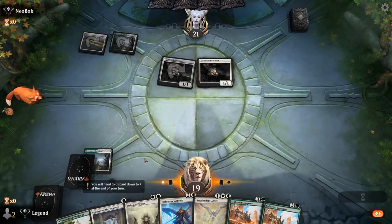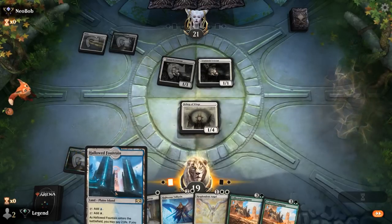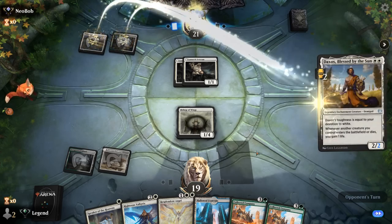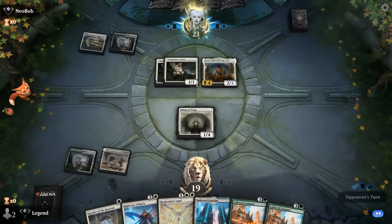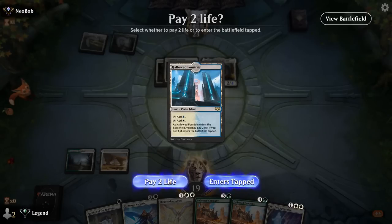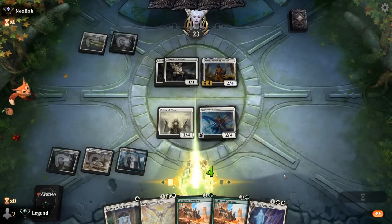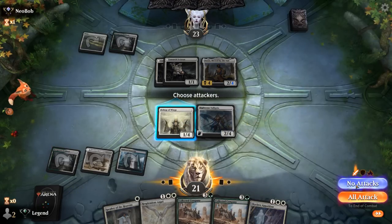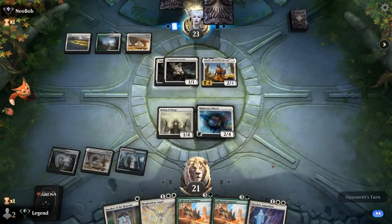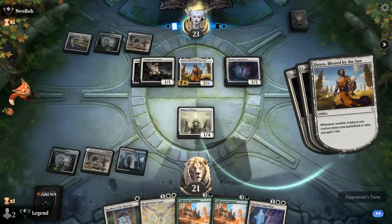Our opponent is on the play. The land is great. We get our Bishop out, and then between Resplendent Angel and Valkyrie it's kind of an interesting choice. Opponent may be a more traditional lifegain deck without Angels, but more likely they're just missing Angels at the moment. Let's go with Righteous Valkyrie first — that way if we miss a land, playing Resplendent next turn will already create an Angel token. And there's Skyclave getting rid of Righteous Valkyrie. That's too bad.